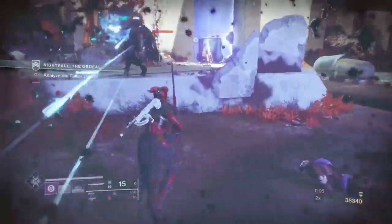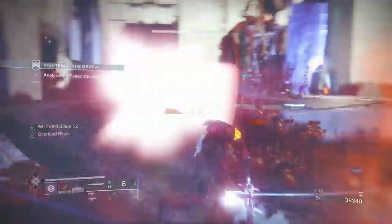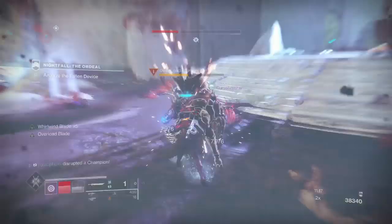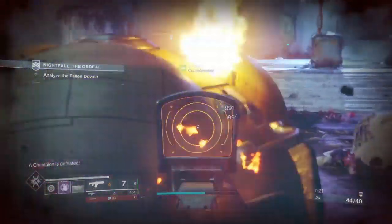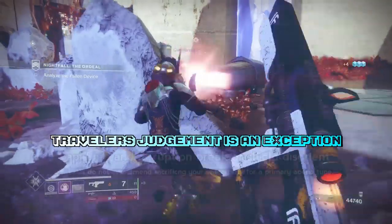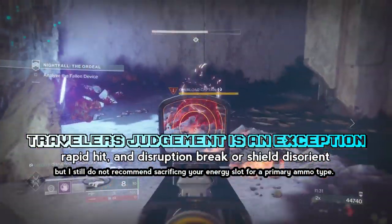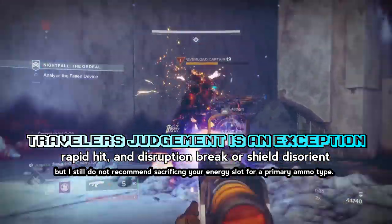Trackless Waste or Dire Promise, or an explosive round hand cannon — the Officer's Revolver or Service Revolver would be good ones. Sidearms in general just kind of suck. In this footage, what happened was we started master and realized we had swords but ran out of ammo so quick — one champion takes about half your sword ammo. Then we had to go back to orbit, put on a sidearm for overload, and realized sidearms suck.